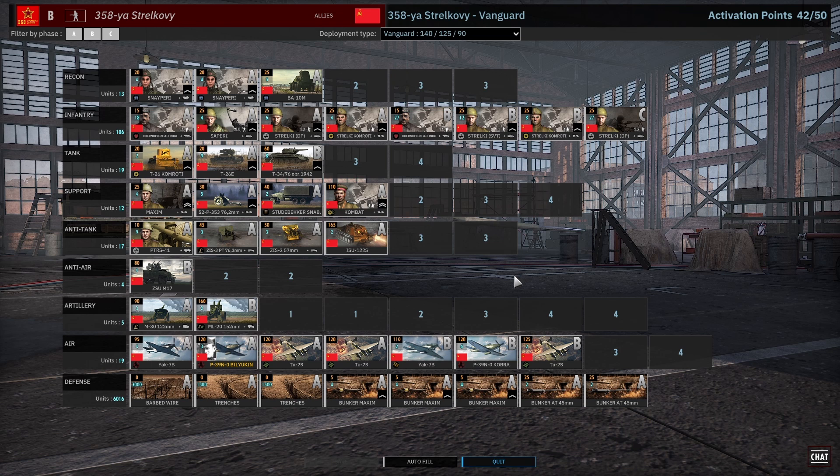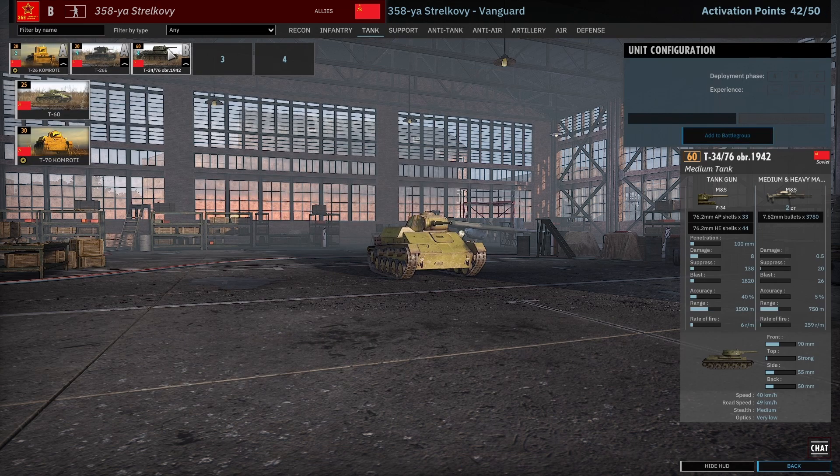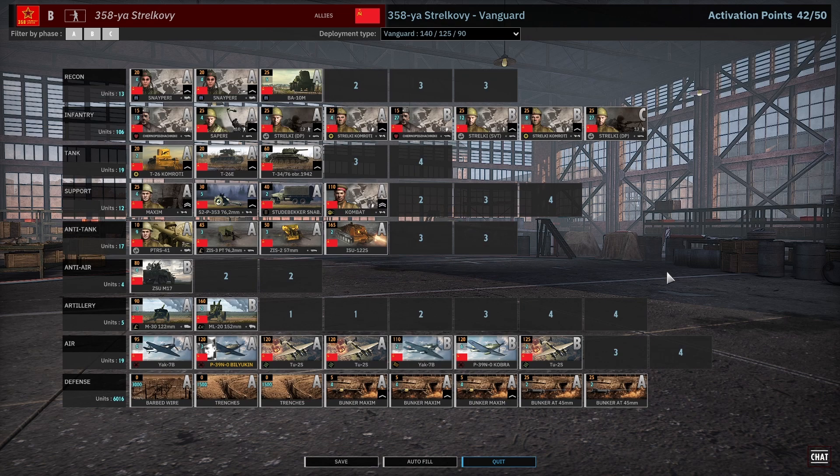If you continuously build on top of these divisions — for example, maybe 358 can get a little more AA or another card of medium tanks — not making it broken or OP, but finding that sweet spot to make the division perform at a better rate. The game would then have more divisions that are competitive and fun to play. I think consistently adding new content for current divisions on top of new DLC would be really good. When a new DLC comes out, they should also release patches to rework and balance existing divisions.